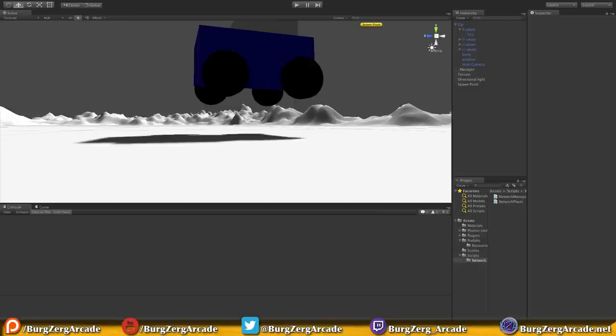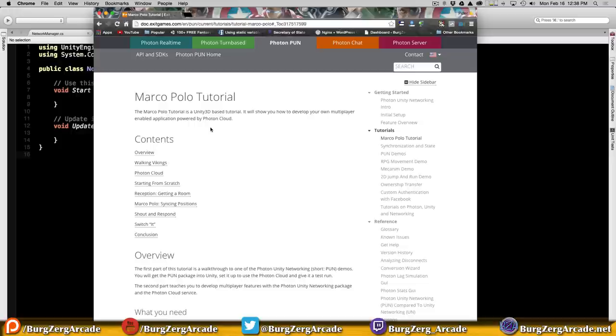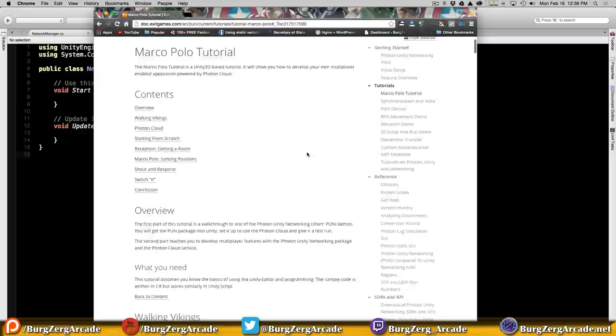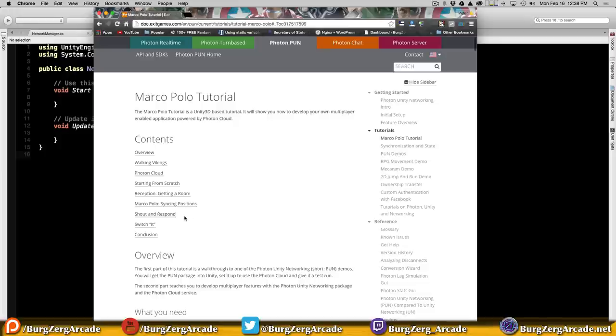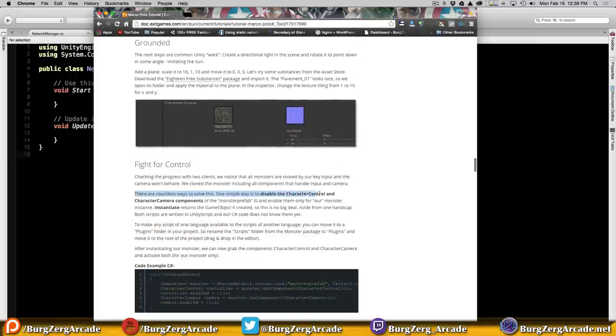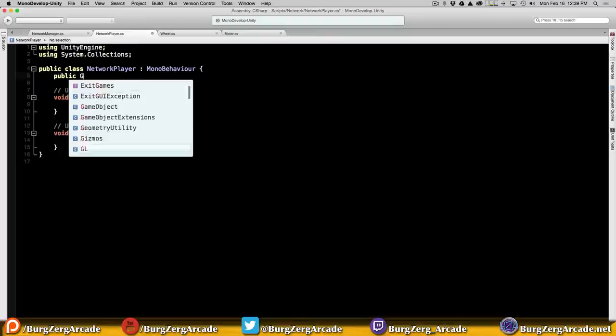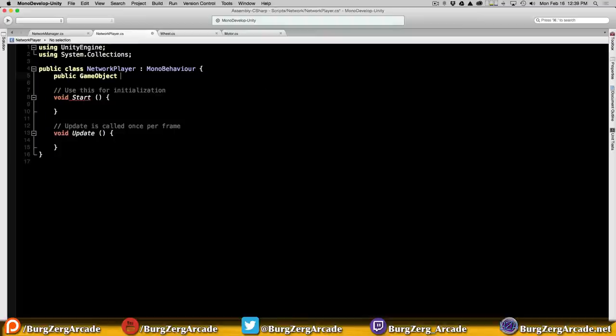I kind of want to make a separate prefab and just spawn that, but let's keep it simple - one prefab. I do want to point out that on the Photon site they have some tutorials, and one of the really good ones is Marco Polo - I definitely recommend reading through it. They do have an asset package on the Unity Store as well. I'm going to be following this method for syncing our position and getting our characters. For fighting for control, this is pretty much the part we're at right now - it says just to disable the character controller, the camera components, and so on. This is the basic way that everyone gets started with it. So I'm going to jump into our network player script and we're going to need a camera first - I'll make a public GameObject called my camera.